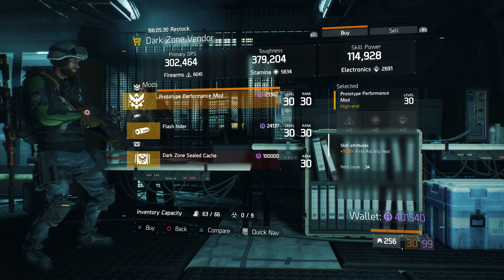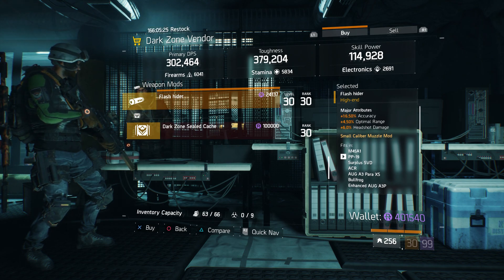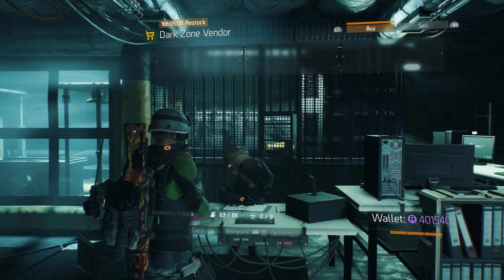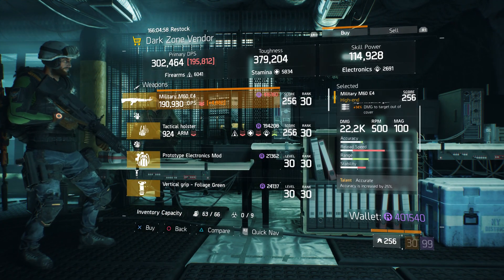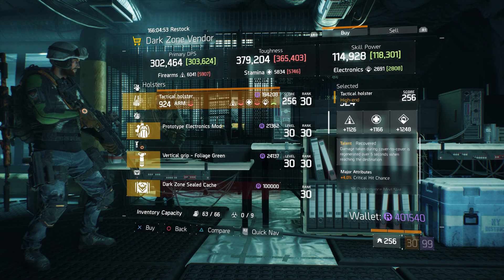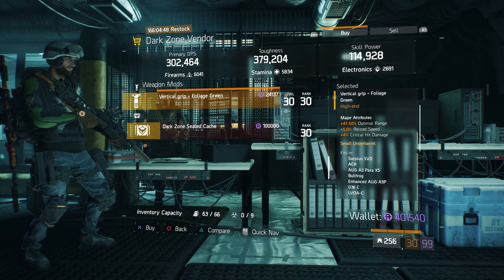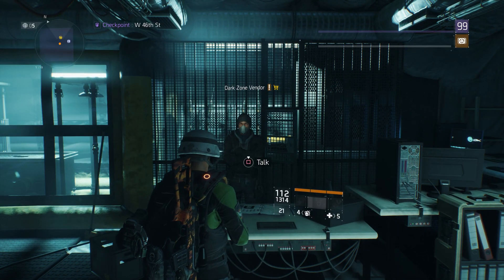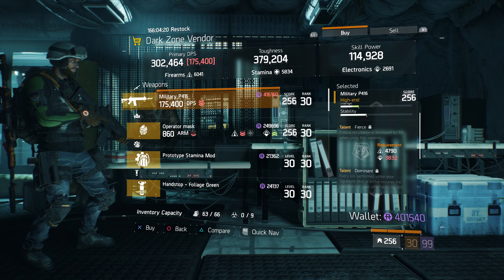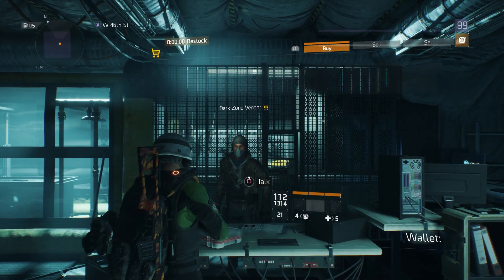At West 39th Street: a SOCOM M1A with Fierce, Accurate, and Ferocious — not bad, especially if you want to reroll Fierce. Operator Pads with Prosperous. A Prototype Performance Mod with plus 5.5% First Aid Ally Heal. And a Flash Hider. At West 42nd Street: a Military M60 E4 with Accurate, Adept, and Vicious. A Tactical Holster with Recover. A Prototype Electronics Mod — mid-range. And a Vertical Grip Foliage Green.